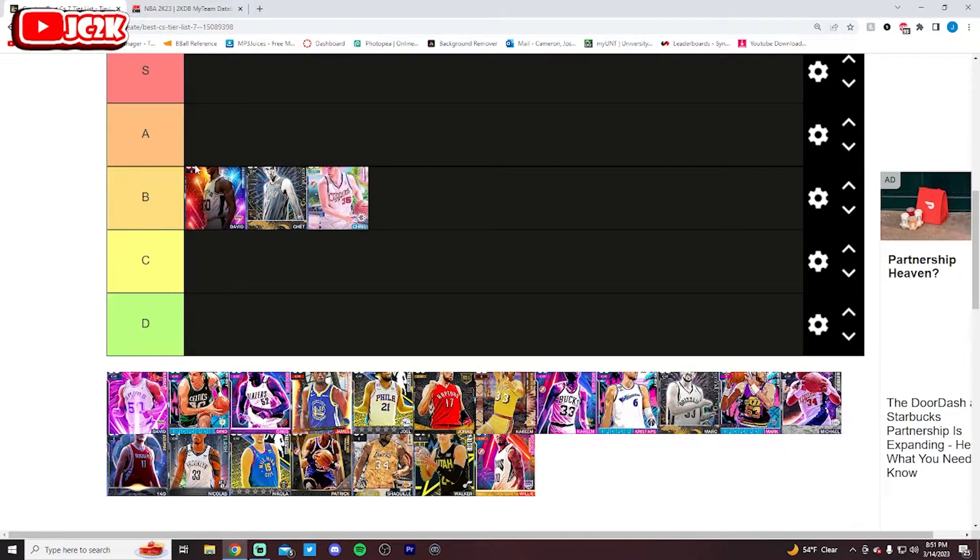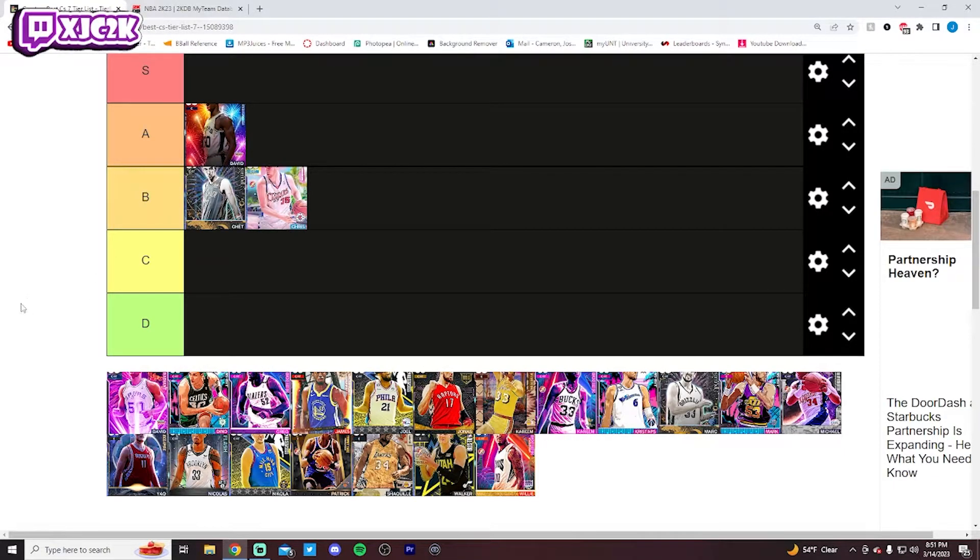D-Rob, you could almost argue D-Rob's A tier, and in fact he might actually wind up getting moved up. We just don't have that many good centers. I think he is A tier, actually, looking at the cards on this list. He's got a good enough release, he's a very good interior defender, he's big, and he can rebound the ball well. I still think he's a top 10 center in the game, which means he's an A tier center.